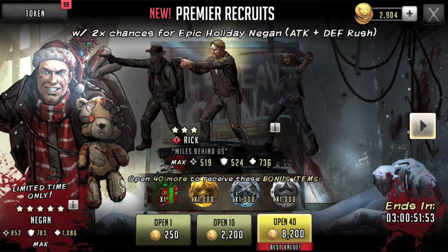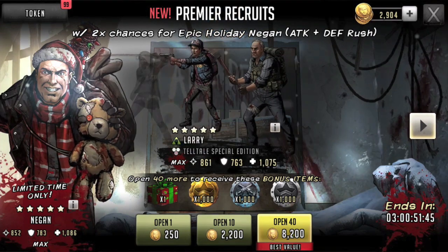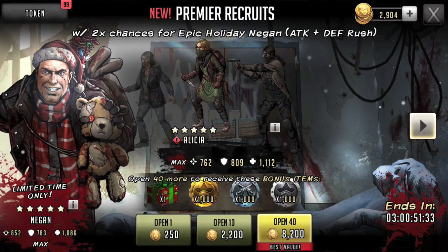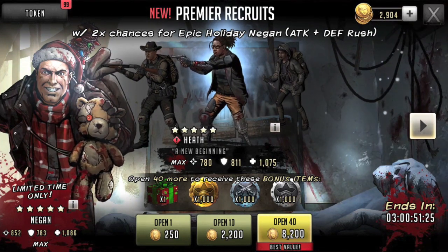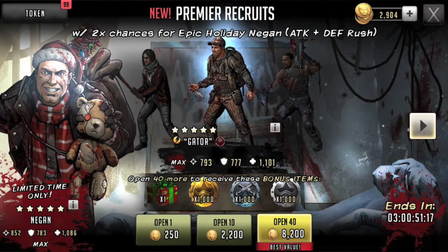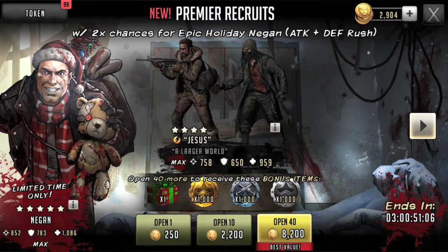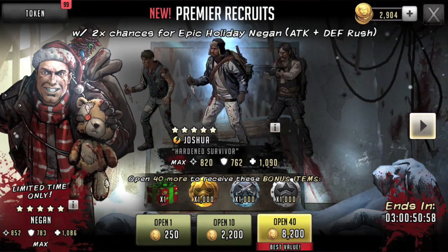My advice is not to go after this. Wait until Hunter comes up as a rerun in Premier Recruits with two-times chances. Not only do you have a better chance of pulling him at a cheaper price, but you're going to get tokens and other bonuses to go with it. So far nothing about this Winter Fresh Collection says 'deal' or 'fun event' — nothing about it is appealing. The only thing it has going for it is it's another way to get Hunter, and in a sense a guaranteed way, if you don't have a cap on how much you can spend.